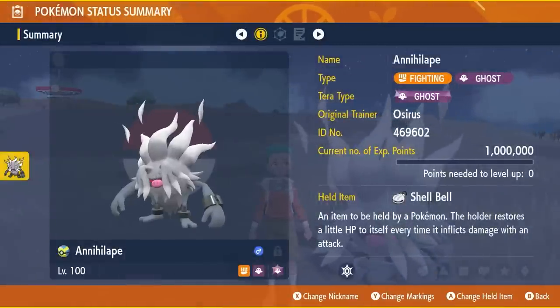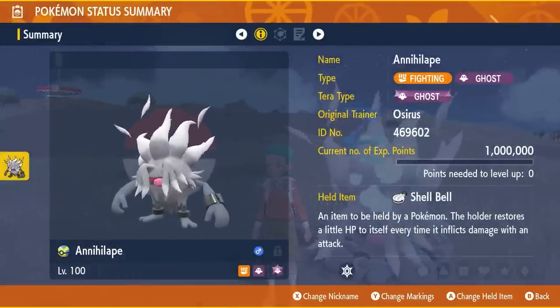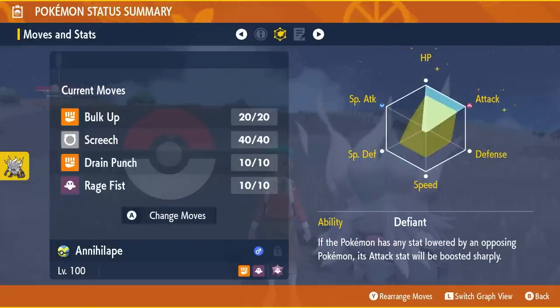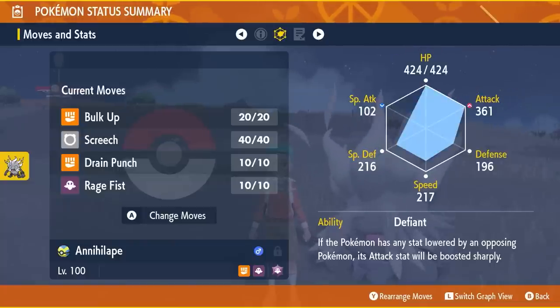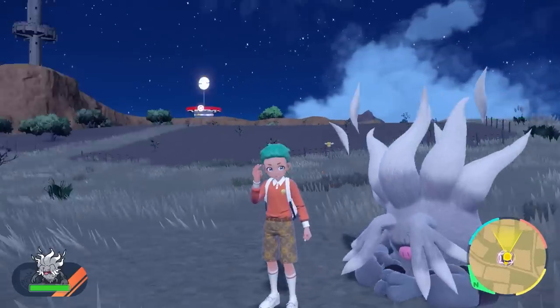Make sure the Annihilape has a Shell Bell item attached to it with the Ghost Tera typing. Its moveset is Rage Fist, Screech, Drain Punch, and Bulk Up, with an EV spread of 252 HP and 252 ATK with 4 in Defense. Make sure it has the Defiant ability and an Adamant nature and is set to level 100.